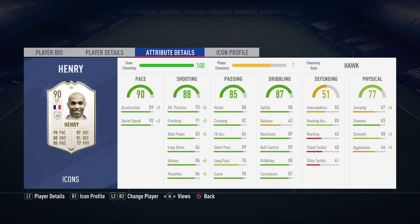And Thierry Henry himself — the legend, the icon. He's got 88 vision, 82 crossing, 84 free kick accuracy, 89 short pass and 76 long pass, and then 90 curve. Very good — you can see the curve on the finesse shot and stuff. You can see it from a mile away. He's very good at that.